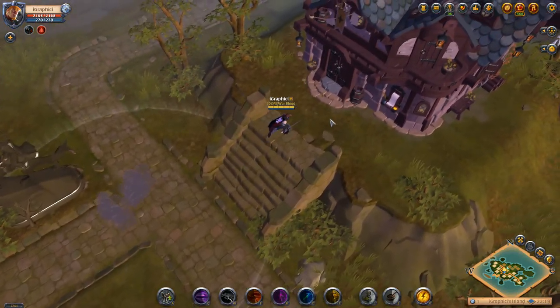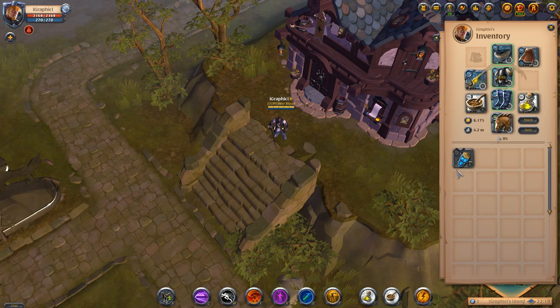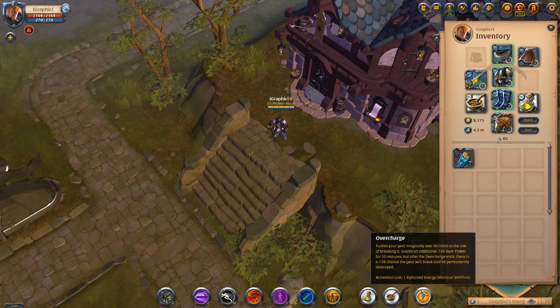We'll get that 100 item power boost, which is very very helpful and people are gonna want to be using it. It's 7k in the marketplace for this siphoned energy, and you're gonna want it every time you go out to do a hell gate or PvP, definitely if you're running below 5.1 or worse gear.